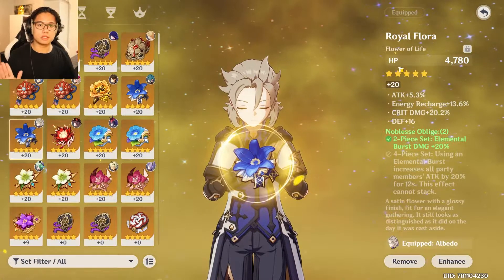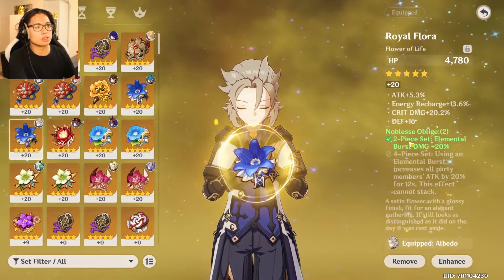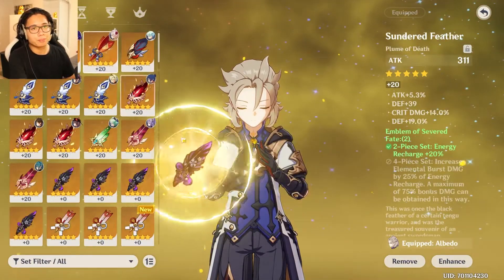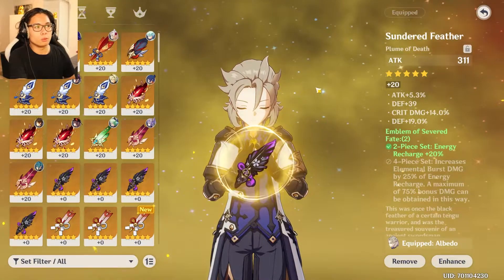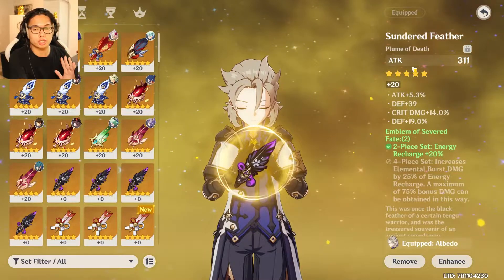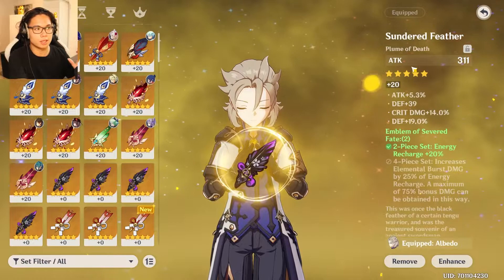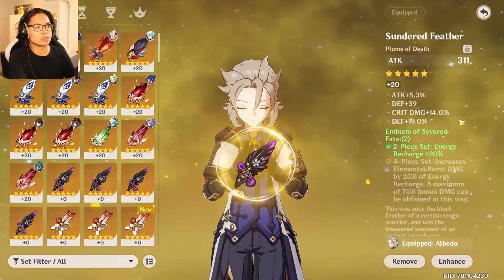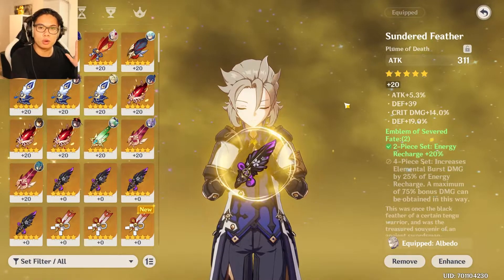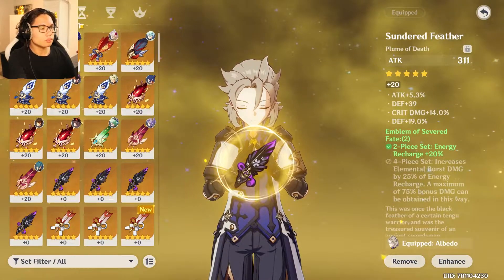The flower's main stat is always HP — that's fixed, nothing you can do. I was lucky to get crit damage, some defense, energy recharge, and a bit of attack as substats. The feather always has flat attack as its main stat, also fixed — you can't change the main stat on flower or feather. I got crit damage, defense, defense, and attack on the feather, so some of your trash artifacts might actually be great for Albedo.